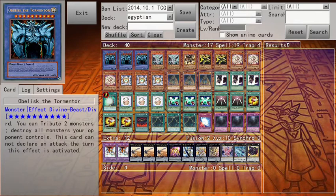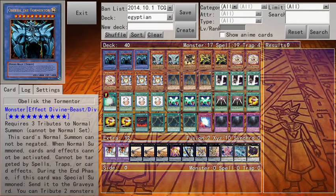So obviously, three Obelisk the Tormentor — the badass of the deck.